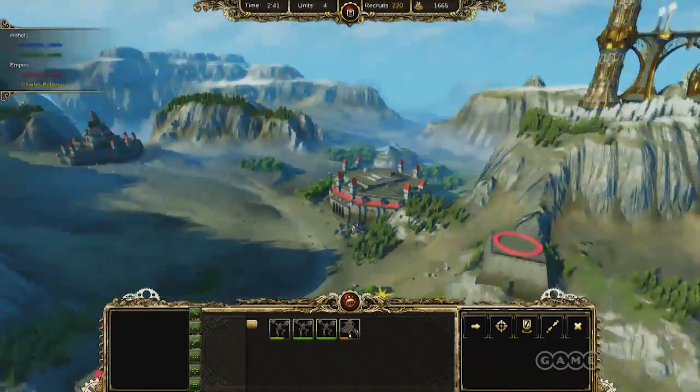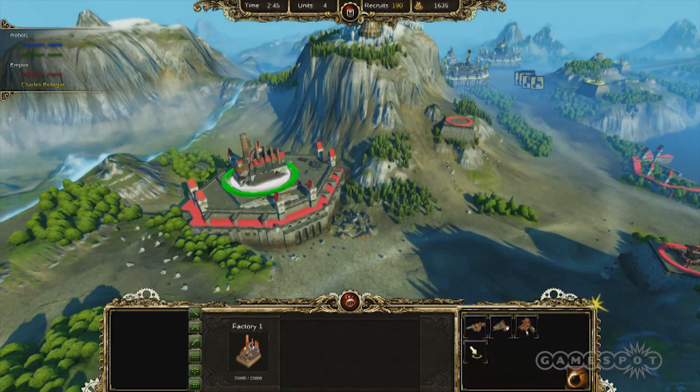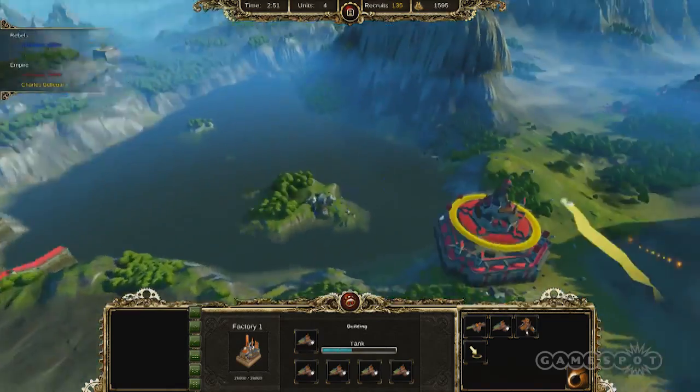Is there any sort of cooldown or can you really just swap freely at will? You can swap freely anytime you want. The only problem is when you die — it costs recruits. So you have to sacrifice population in order to respawn immediately.